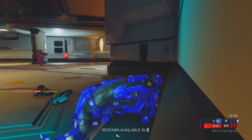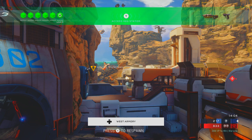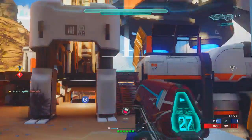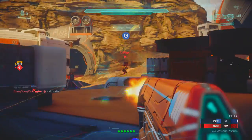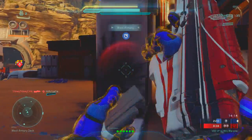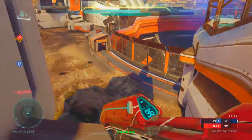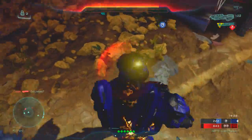I want to have grenades be left trigger and left bumper be like my thruster pack thing, because I instinctively press that for thruster packing. I'm not used to having grenades be left bumper. Did I get anybody? Nope.